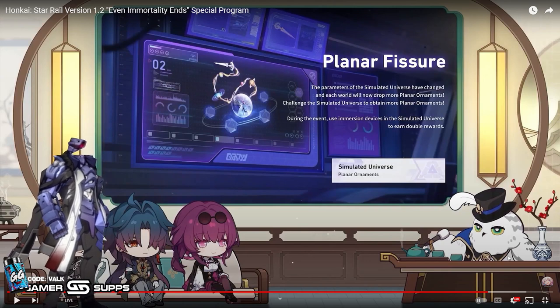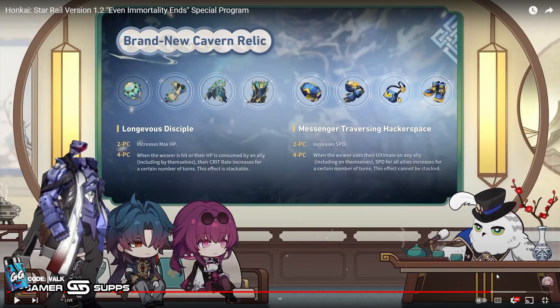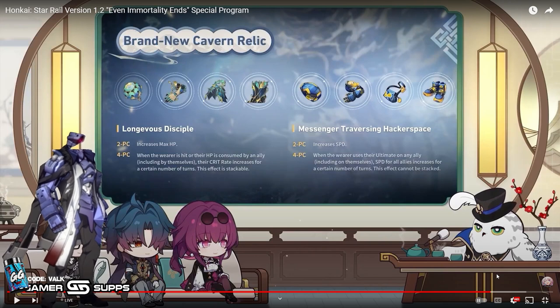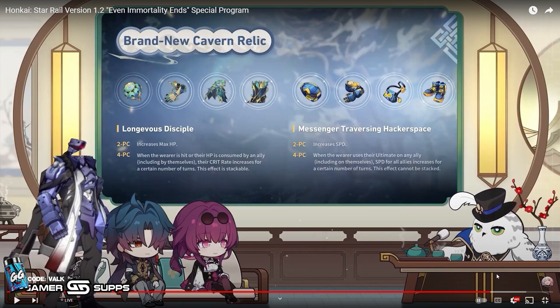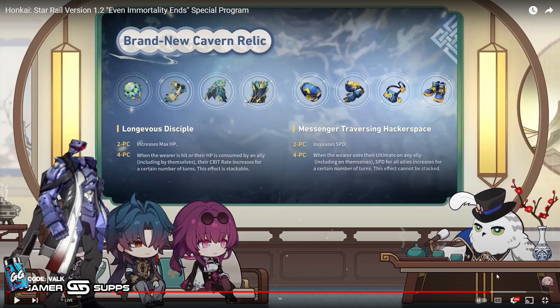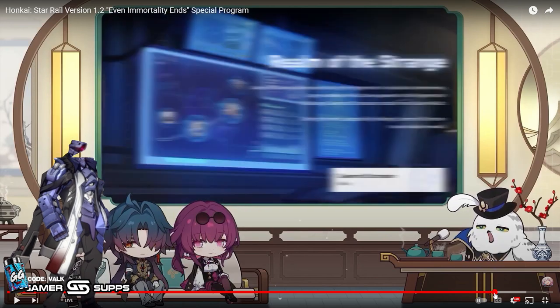We also get Planar Fusion with the new world, so there'll be plenty of opportunities to farm when we have double rewards. There are two brand new relic sets for the new area. The first is Longevity's Disciple: increases max HP when the wearer is hit or HP is consumed by an ally — it's the Blade set — and the Crit Rate increases for a certain number of turns, which is stackable. The second is Messenger Traversing Hackerspace: when the wearer uses their ultimate on any ally, including themselves, Speed for all allies increases for a certain number of turns. That second one is just really good — I want to slam it on basically every character going forward.